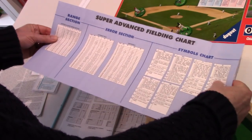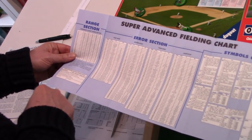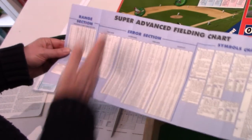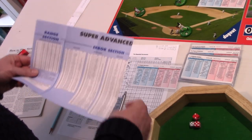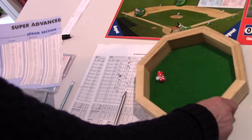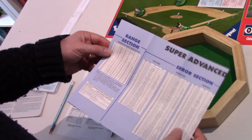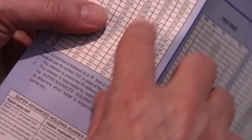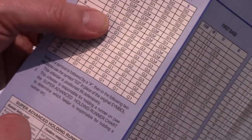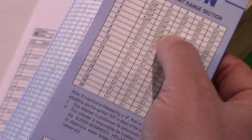This is the infielders' chart — first baseman, second baseman, shortstop, third baseman X chart. It reads from left to right: we start with the range of our fielder, which is range 3. We roll the d20 just like we did in advanced. It's a 4 — not so good. Reading across at range 3, with a roll of 4, it's an SI1 — a single with one star. If he had been holding the runner at first and was rated a 4 instead, it would have been a single with two stars.